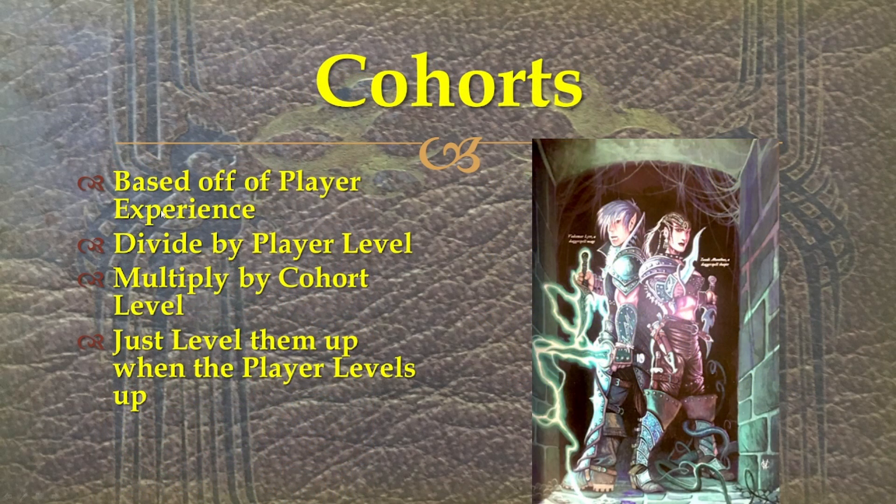So, cohorts. That's going to be based off the player's experience. You figure out what experience the player got — say they're level 6 and got 600 experience. You divide by their level, which is 6, then multiply by the cohort's level, which might be 4. So the cohort will have gotten 400 experience for the player's 600. Another simple method is to just have the cohort level up when the player does — this formula will have it work out to that anyway.